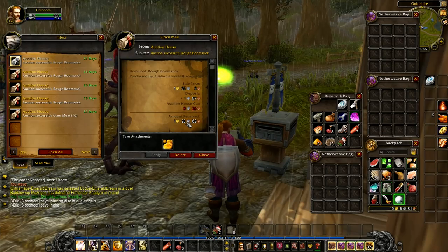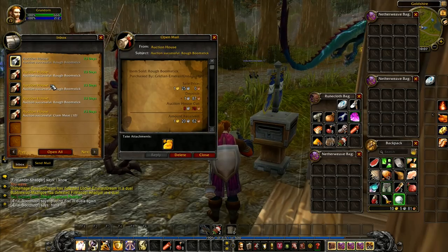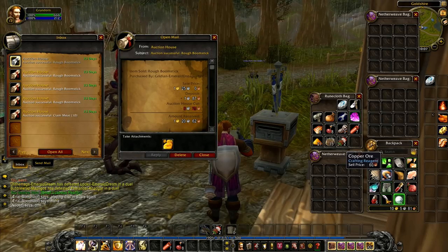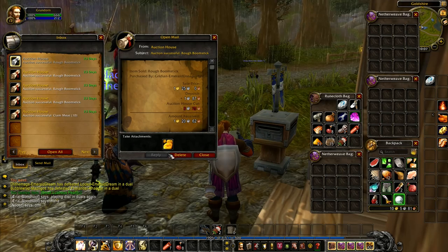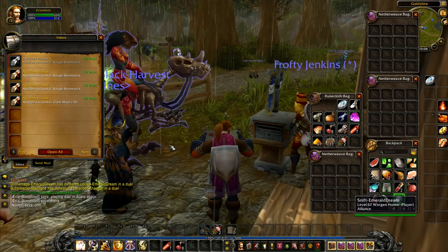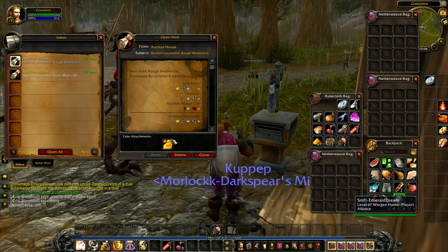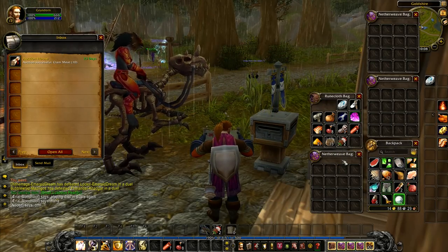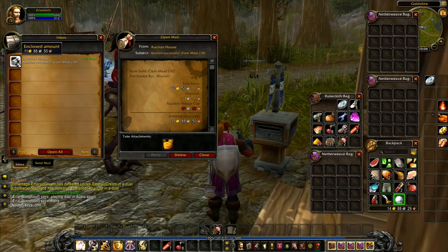The auction house takes a small cut of six silver 25 copper, which means we get one gold 20. We didn't put these up for very much money — we could possibly have gotten more, and it's quite likely the materials sold on their own would have gotten more. But we sold them in order to level up our engineering skill, so it's literally just a byproduct. Very often you'd just sell this stuff to a merchant because nobody wants to buy it.